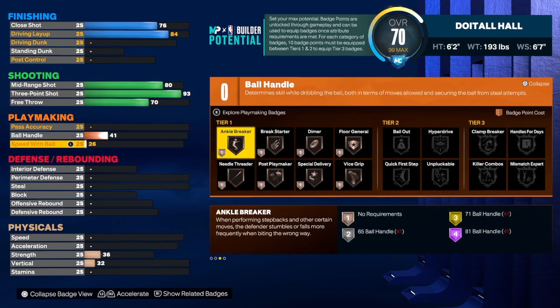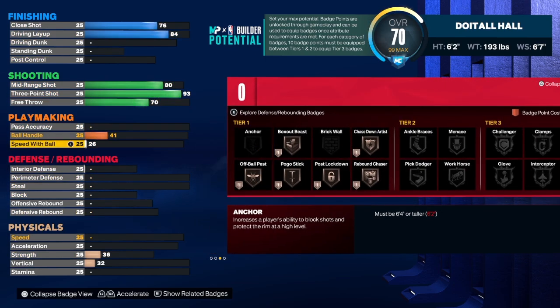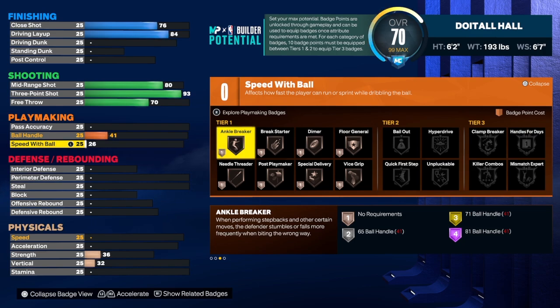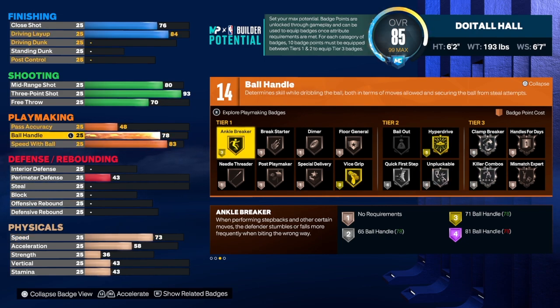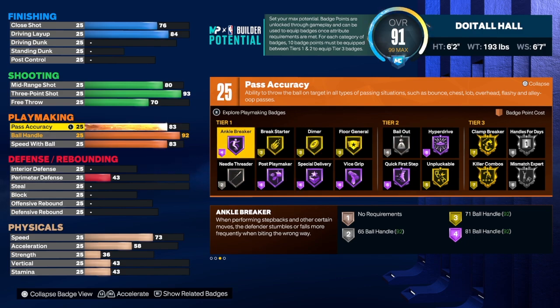My controller keeps tweaking but it still works. For playmaking — speed with ball is 83. Ball handle is 92 on this build. Normally I go up to 90 on my personal builds, but 92 unlocks more dribble moves for those who like to dribble. Pass accuracy is 86.